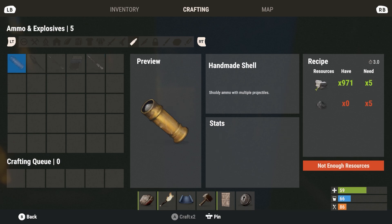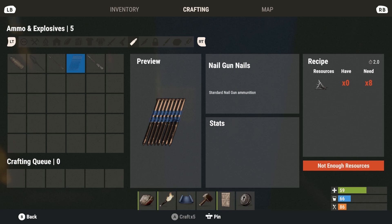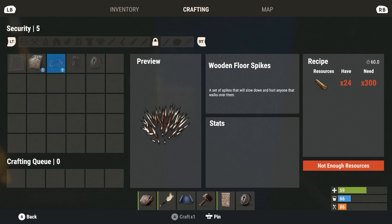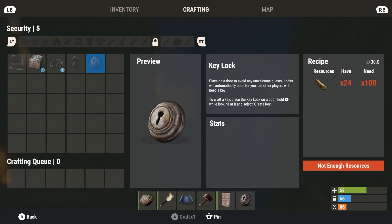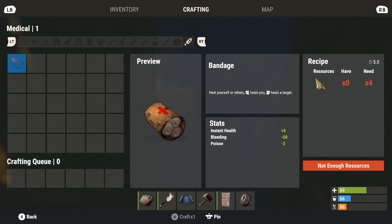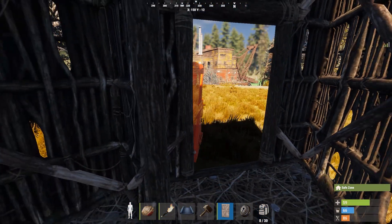There are also weapon attachments, though many are locked out. For camp protection there's netting, stone barricades, and wooden floor items. The code lock is great — any team member can just input the code. There's also a key lock, a lantern, a bearskin rug, and you can leave notes. From cloth seeds you can make bandages.